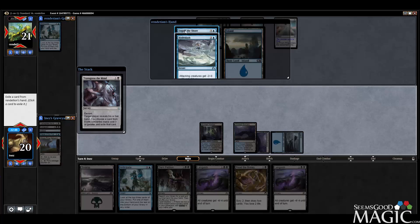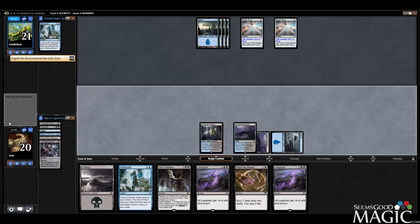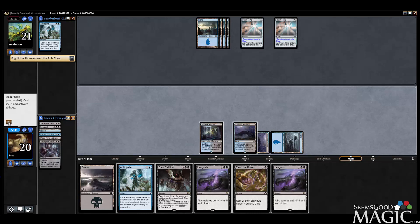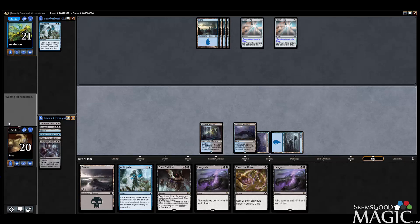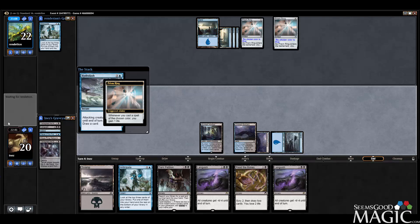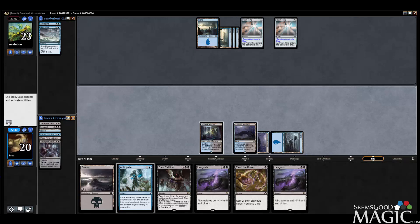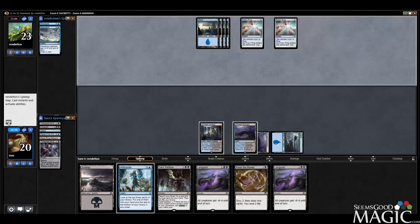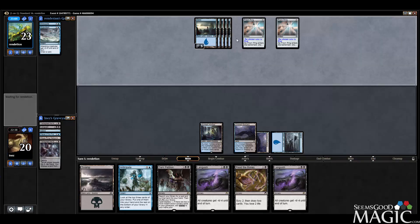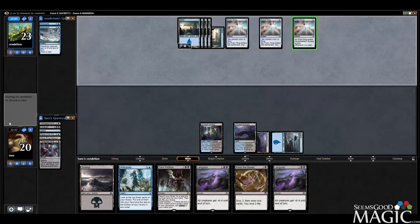Let's take the Engulf the Shore — he can have Hydrolash. Now we're going to Anticipate. His main deck is set up for aggro because life gain is irrelevant. Hydrolash actually — he's got all those Prism Rings. Yeah, he's in a bit of trouble.